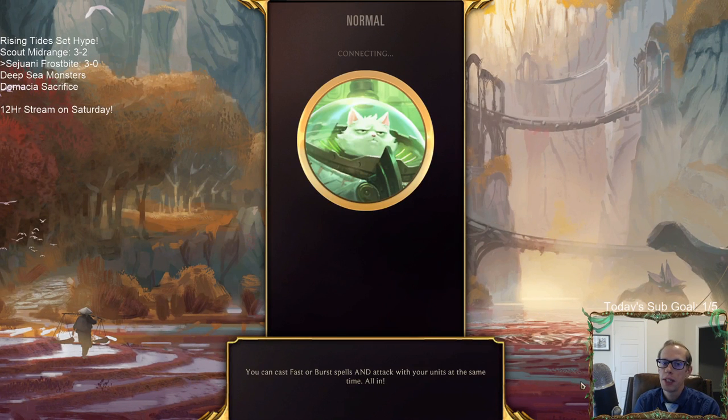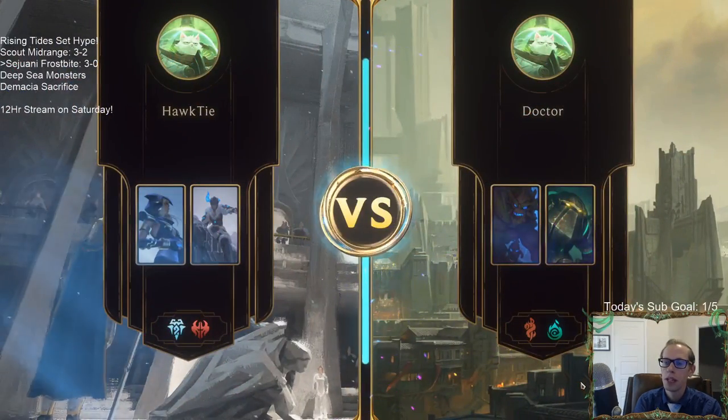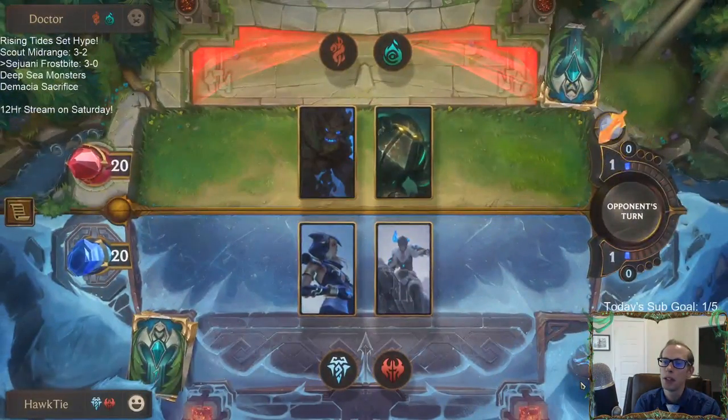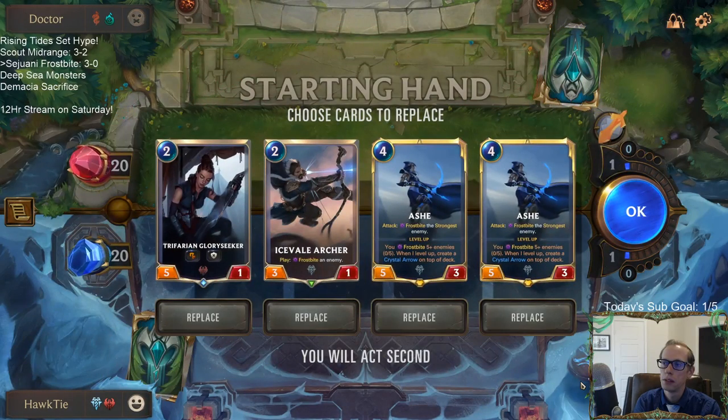Caught in the Cold — that spell really helped us. It could have been Vile Feast but if it was Vile Feast they would have cast it earlier to get the blocker, so it's probably Withering Whale. This looks like a hand that we keep.